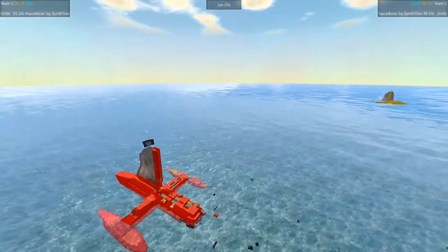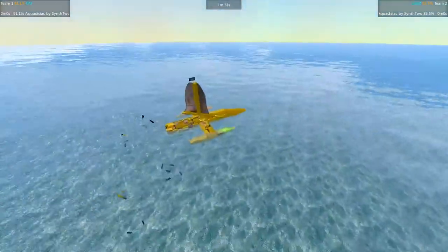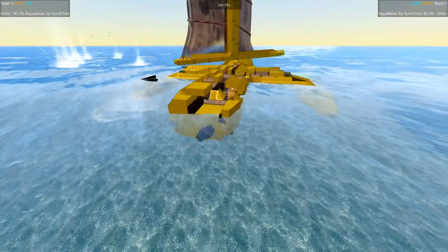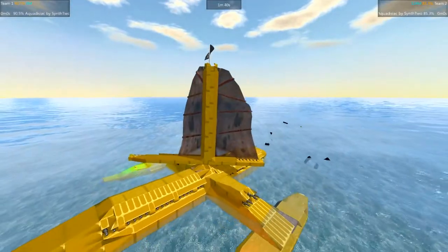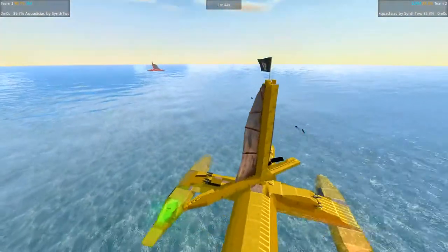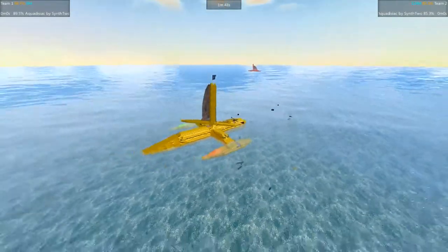That drops it down below 85%. Let's take a look at the yellow one. It looks like it's lost pretty much all of its screws, but it has all of its sails — go redundancy. Actually, not all of the sails — it has most of the sails. And of course, as I say that, there go the sails. Someone's going to be dead in the water.